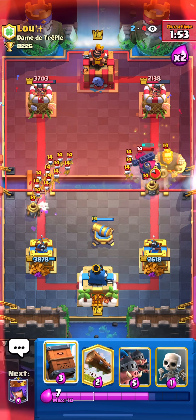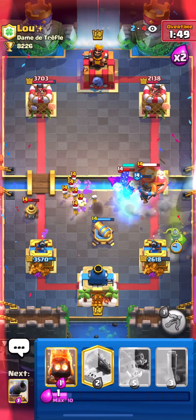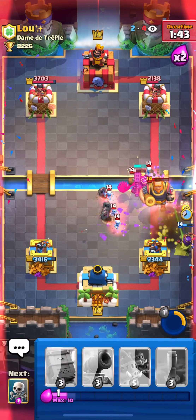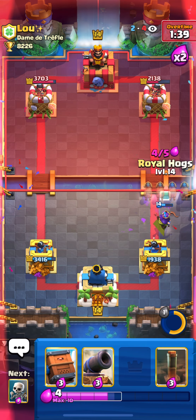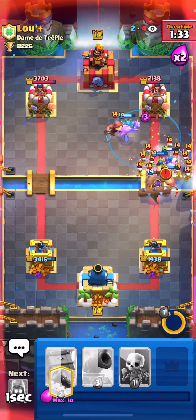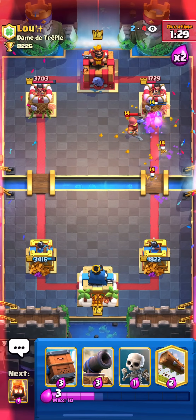He's using the Skeleton Army just to bait my spells. I use my Archer Queen and Fire Spirit just to kill all the Skeletons — he still got a hit and some damage on me. I needed to attack right now so I put my Hogs and Earthquake. We got some good damage.